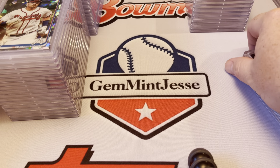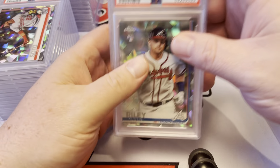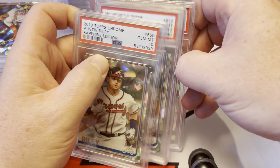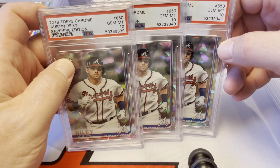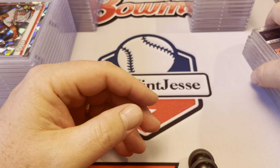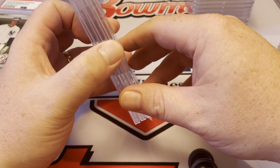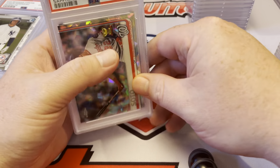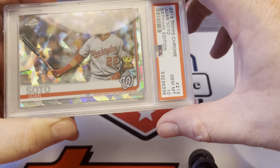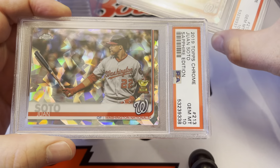Austin Riley — I think we have three of these, and he's done fantastic this year. One 10, two 10s, three 10s — all PSA 10s, those are great, excited about that. Now these are the cards I was most excited to see how we did. I think we've got three Soto Rookie Cups — it's a great looking landscape card. PSA 10, PSA 10, and PSA 10.